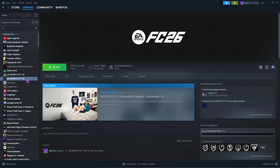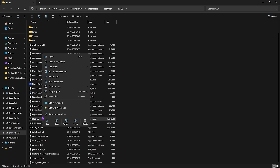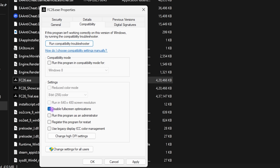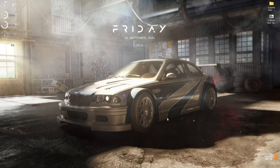Next step is compatibility settings. Head over to Steam, right-click your game, go to Manage, and click Browse Local Files. Select FC26.exe, right-click it, go to Properties, click on Compatibility, and select Disable Fullscreen Optimizations — this helps eliminate stuttering and black screen issues. Then click on Change High DPI Settings and select Override High DPI Scaling Behavior. Click OK and Apply.